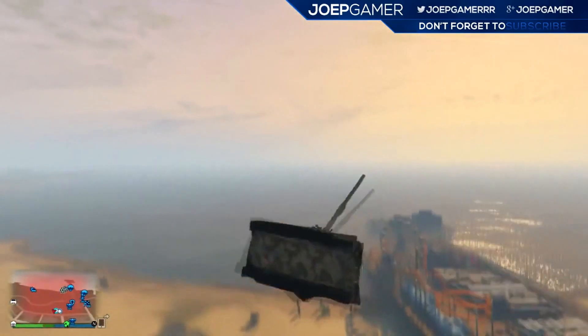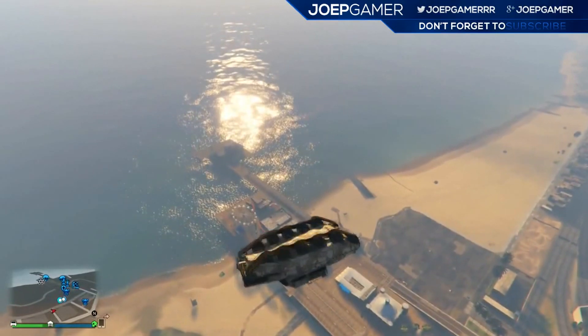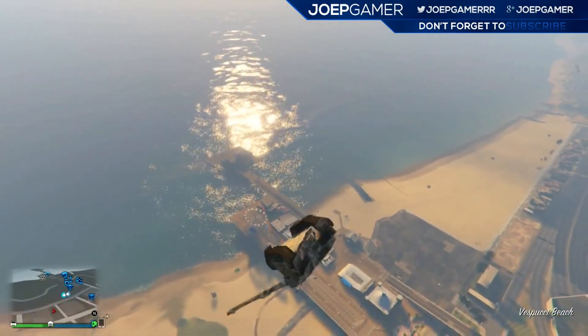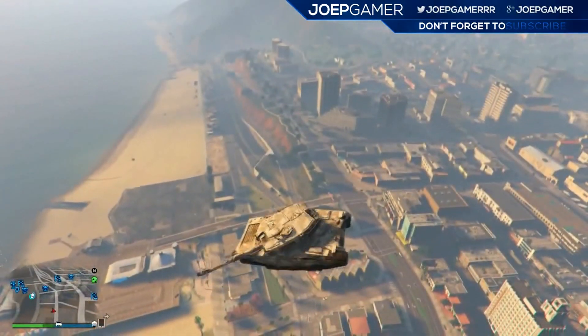I'm going to show you the actual launch glitch in just a second. But as you can see, you have to get the turn right in the middle — just slot it in and it will go flying. It kind of traps it and then flings it. It's really funny. I'm going to try the vehicle version very soon — I think it's when the garage door opens, but I'm not 100% sure.